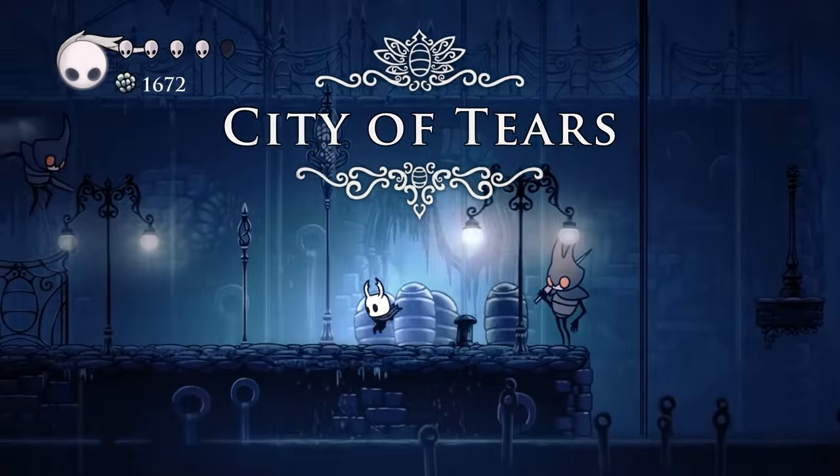Hornet was revealed on December 9th, 2014, in Update 13 on the Hollow Knight Kickstarter. However, in Update 11, posted on the 6th, Team Cherry shared a drawing of the Knight made by Makoto Koji, the voice actor for Hornet. It's a weird picture because it looks like some weird combination of the Knight and Hornet. Was this sketch where the idea for Hornet came from?